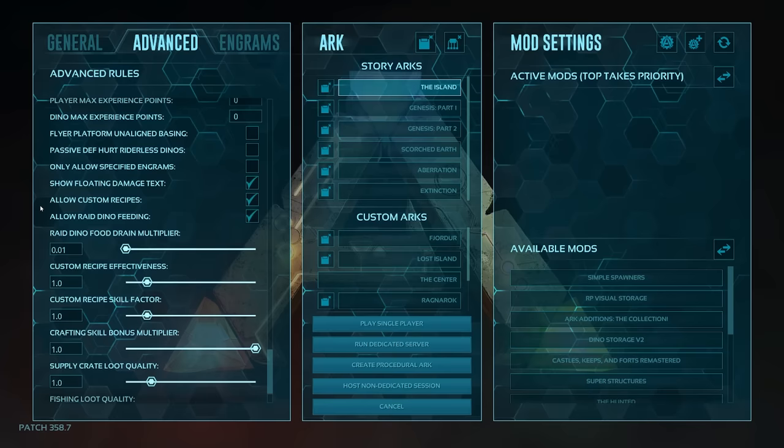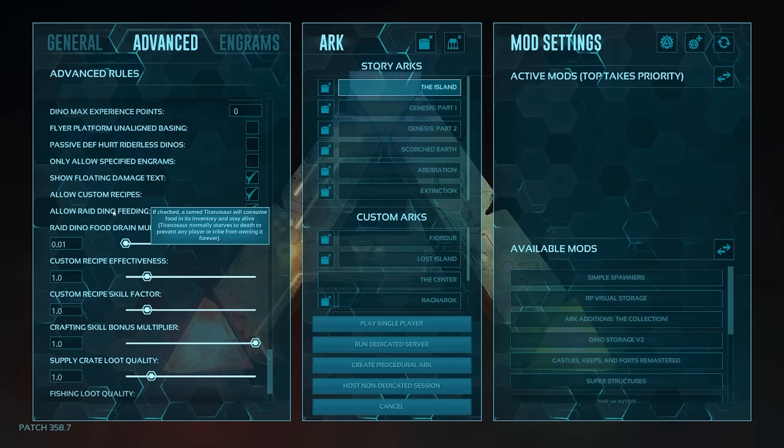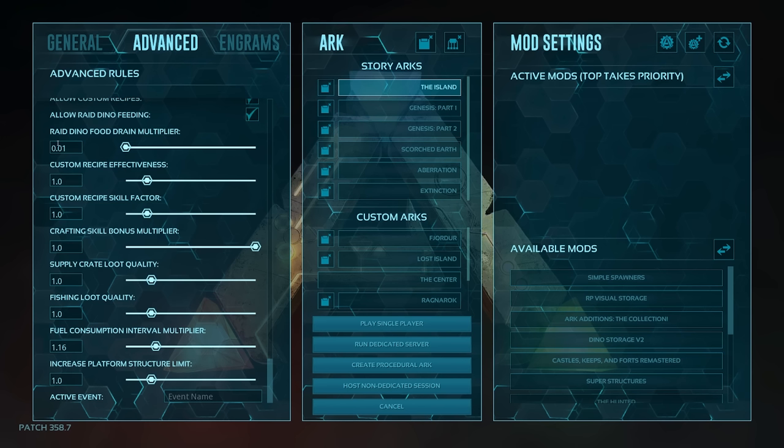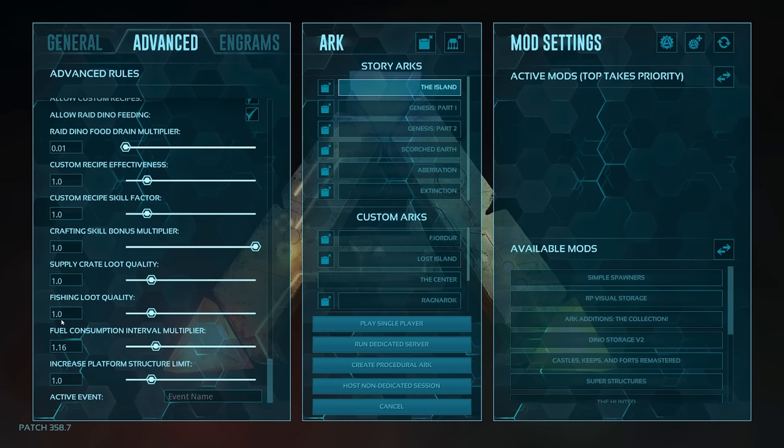Allow custom recipes — most certainly, some of the best recipes in the game are custom ones you can make yourself. Allow raid dino feeding allows you to feed titanosaurs and bigger dinos — it was more dinos at one point but they changed it to just titanosaurs. The rest of this stuff is all default. If you want to put an event on your game you can enter it in the active event field, and you can also manage the config file from inside the game.